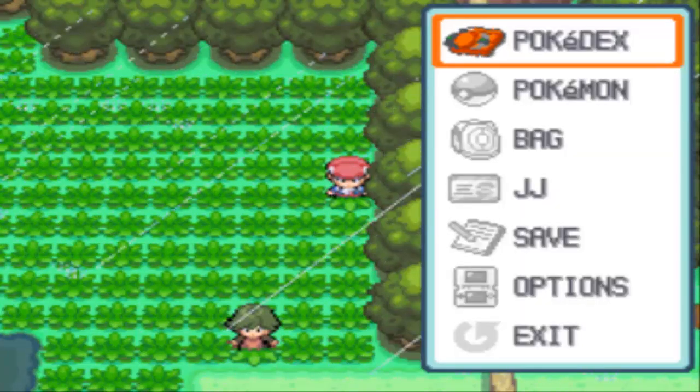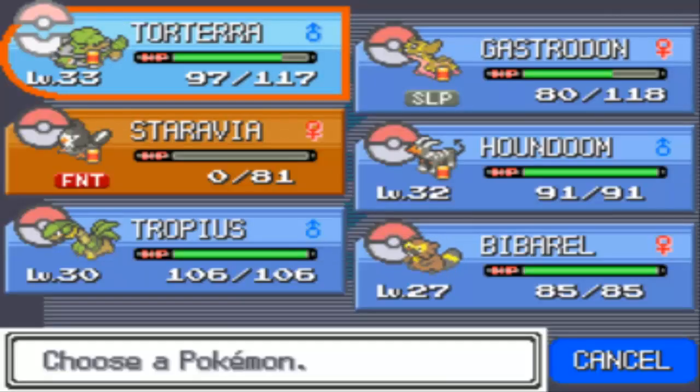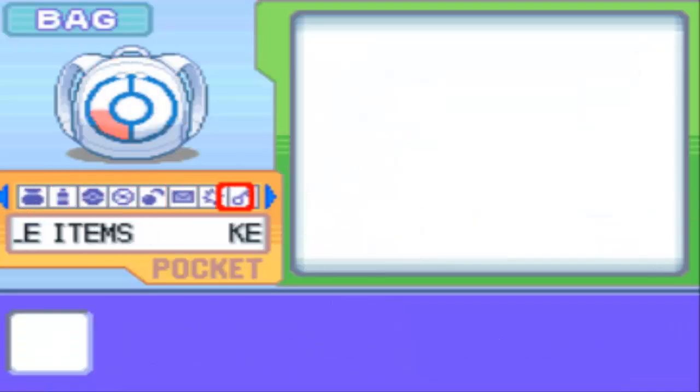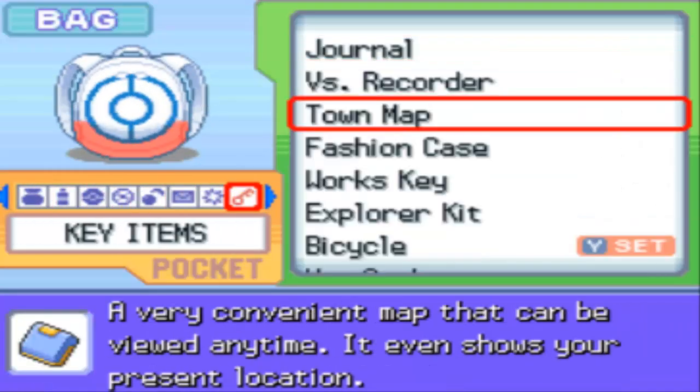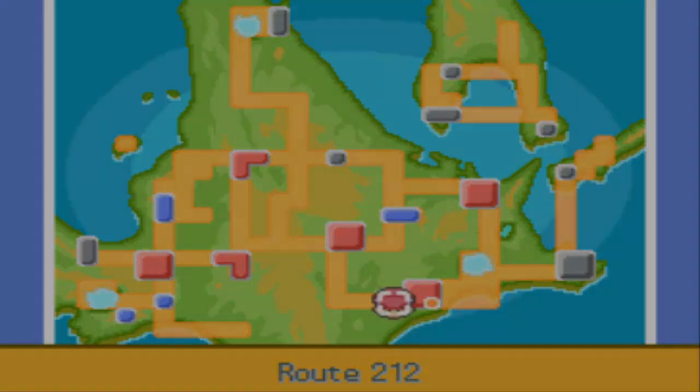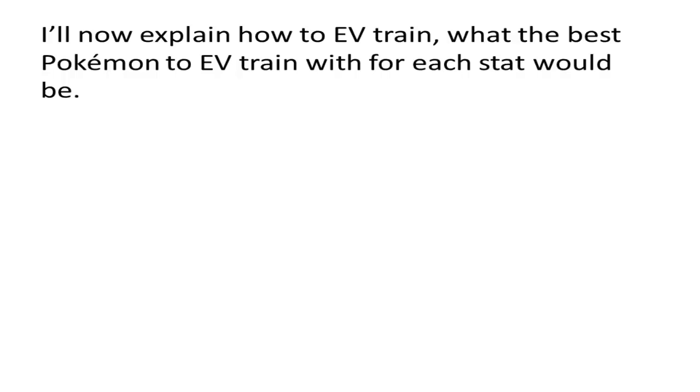That's not bad at all for HP EV training. I'll click on the map to show you where I am — this is Platinum, Route 212. And now I'm back in the video.